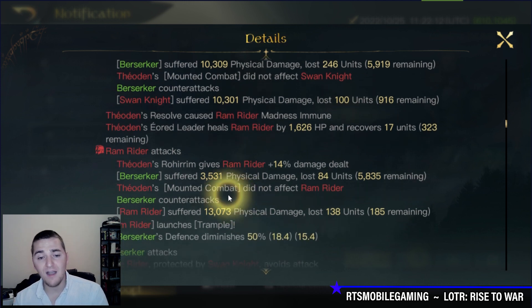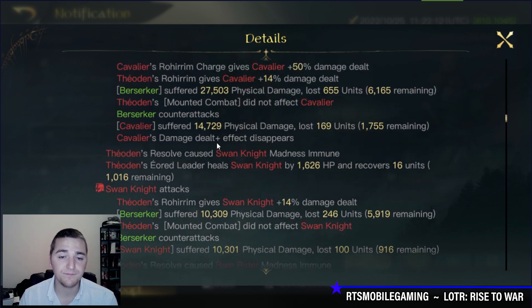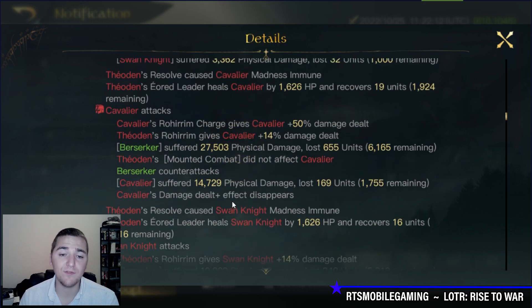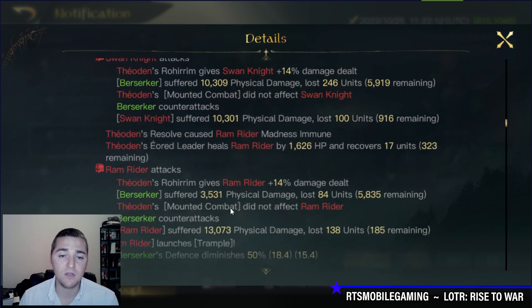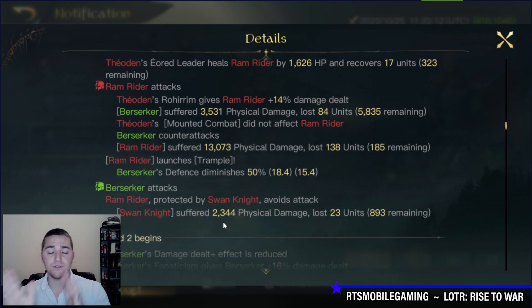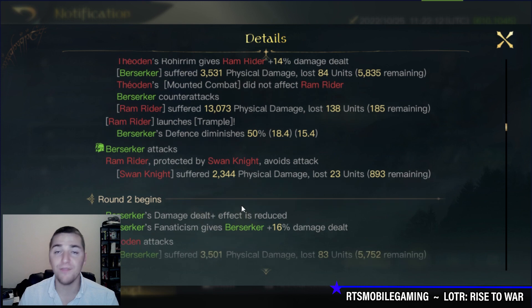The Rams hit me for 3.5K and I retaliate for 13,000 damage. So that's 23K, 37K, almost 38,000 damage in round 1, then another 2K hit from the Berserkers. My Berserkers did 40K damage in round 1! My Berserkers out-damaged Lurtz — Lurtz came in for around 25K while Berserkers did 40K. Think about that. It's crazy. I just destroyed a Theoden.